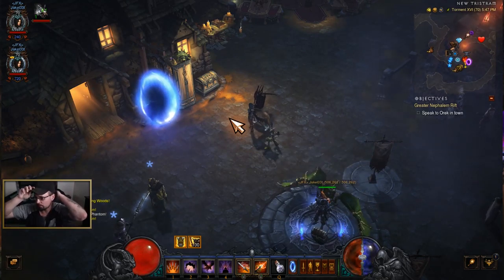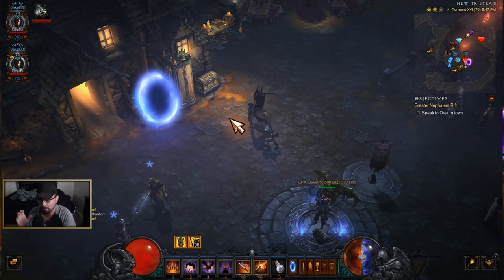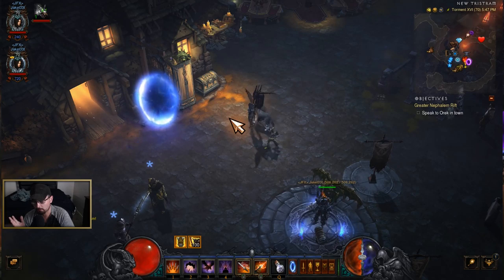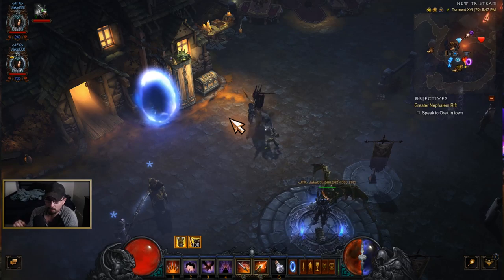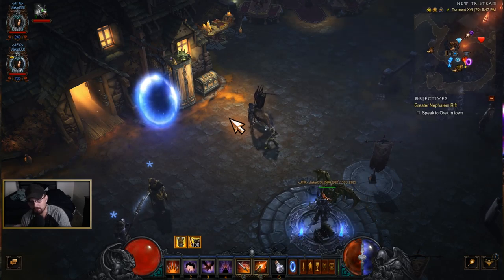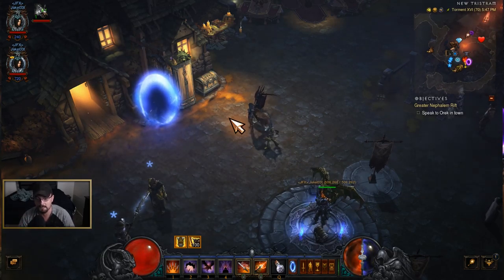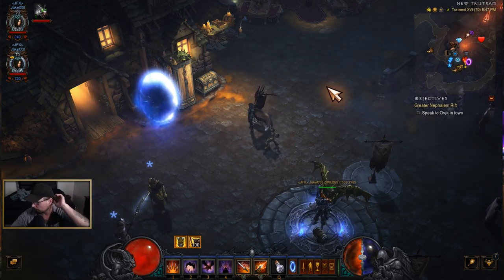This next trick is called a god port, used for power leveling. Whenever you zone in anywhere or hit a waypoint, you have one minute of invulnerability. This gets interrupted whenever you move, attack, or take any action. You'll notice this a lot if you run party vaults — everybody's standing at the beginning, not wanting to kill anything or pop gold piles, and those goblins can be right on top of you and won't attack for one minute until somebody takes an action.